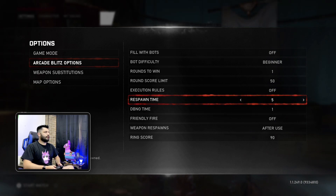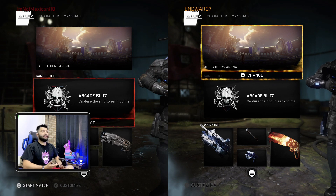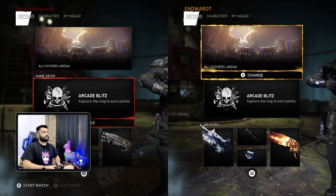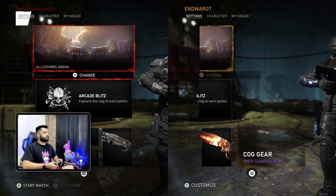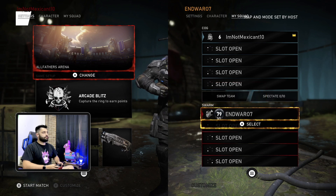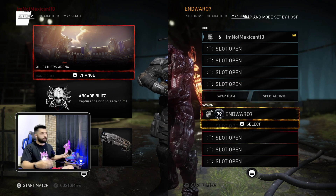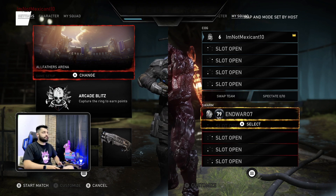For respawn time, leave it at zero so you can immediately respawn. Once you have that set up, go to your second controller and swap teams, because you're going to be on the same team. Go down to the red team, which is the horde or the Locust, for those who haven't played this game since they changed it to that.